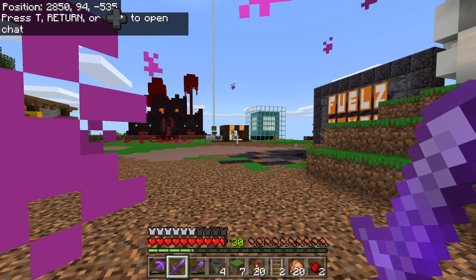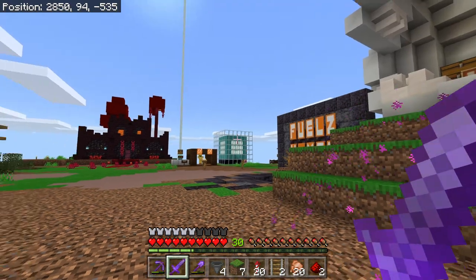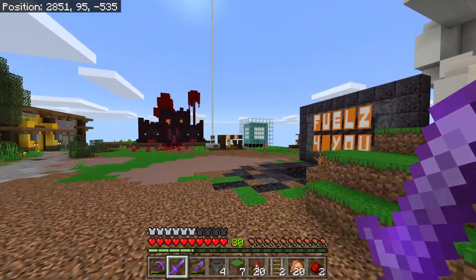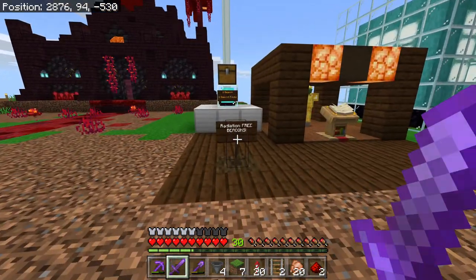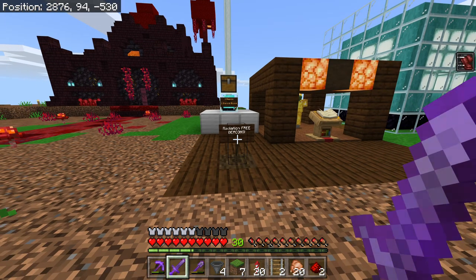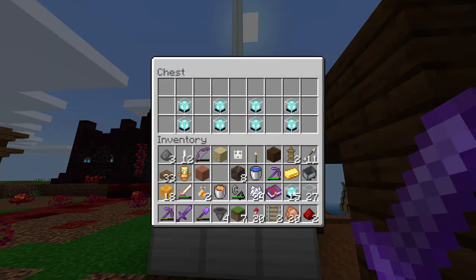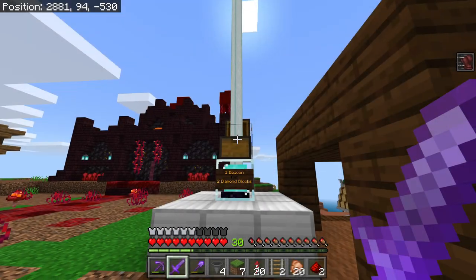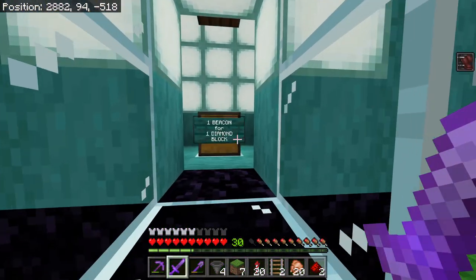What is this? I see a beacon here. I also see that my beacon is not going up into the air. What in the world is going on? One beacon, two diamonds. Not sure how you plan on selling beacons right next to me for two diamonds when I'm selling mine for a diamond.